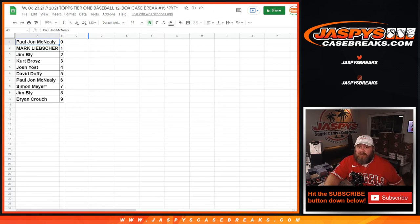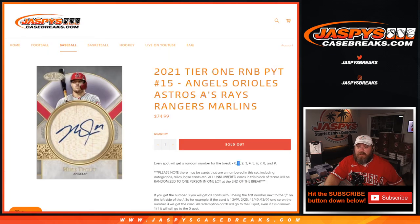And there you go guys. That's the random number block randomizer for Angels, Orioles, Astros, A's, Rays, Rangers, Marlins, for 2021 Tier 1 random number block picker team number 15. JaspysCaseBreaks.com. I'm Sean. The break itself coming up next. See you soon.